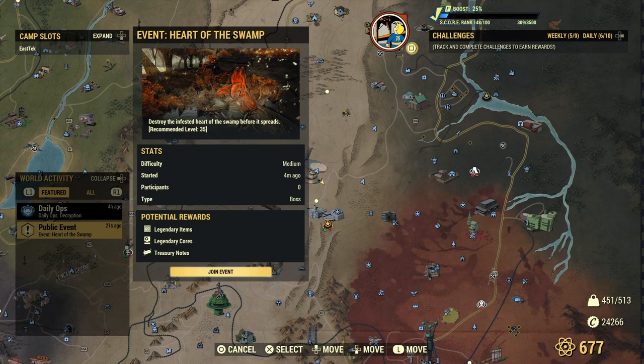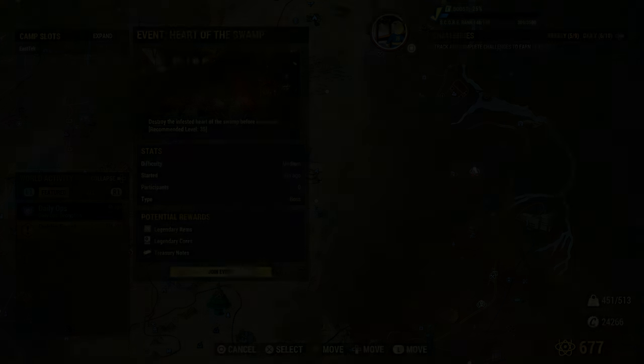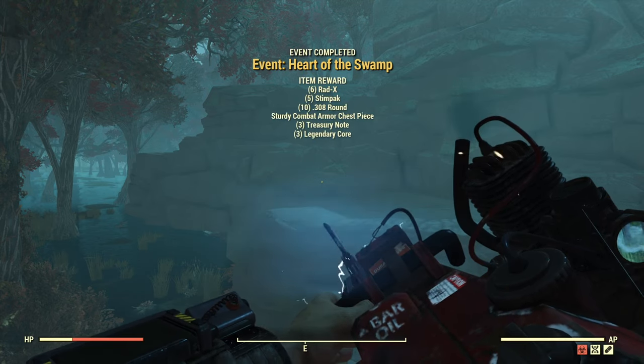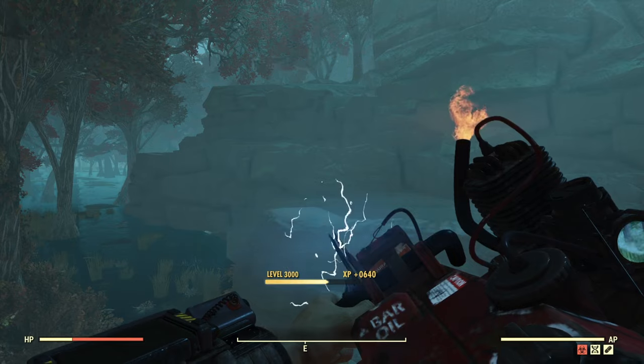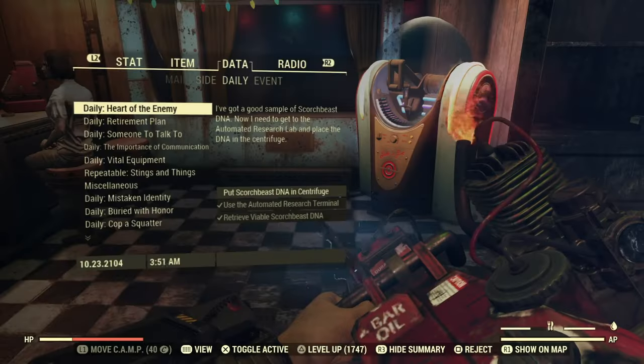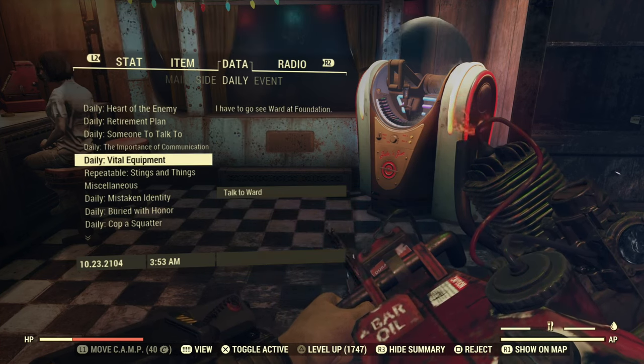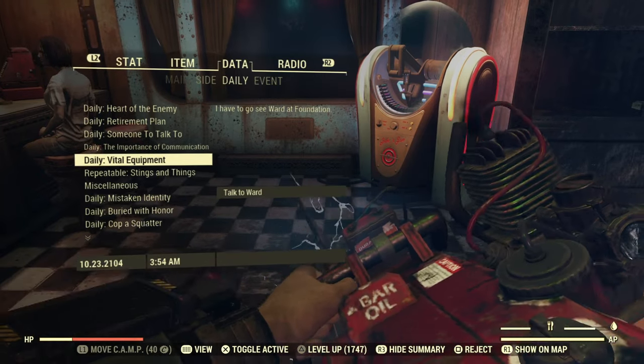One of the fastest ways to get treasury notes is to do public events — those are events that appear with an exclamation mark in the hexagon. Highlight it to see if it gives you treasury notes. I highly recommend doing the Earl event if you can, as it gives you eight treasury notes where most give you two, three, or four. The Queen Colossal event also gives eight treasury notes, so definitely do that one.